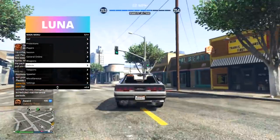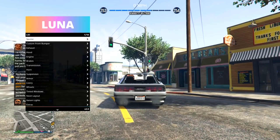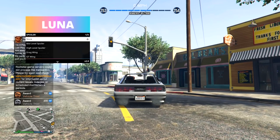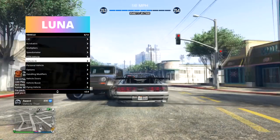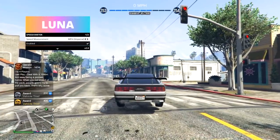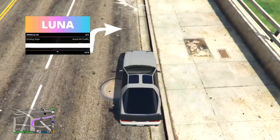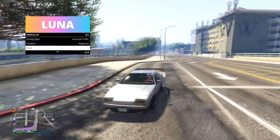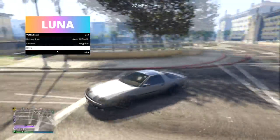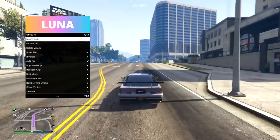Let's take a quick look at the vehicle menu — I think my vehicle might be broken. You can add spoilers and stuff; it's basically Los Santos Customs inside a mod menu, which is really cool. Checking out the speedometer — it's enabled at the top. It's kind of like a Red Dead cinematic horse waypoint thing — yeah, that's working well.